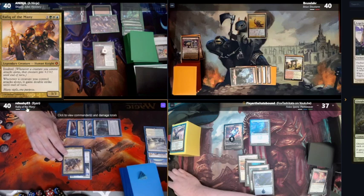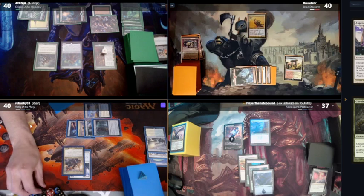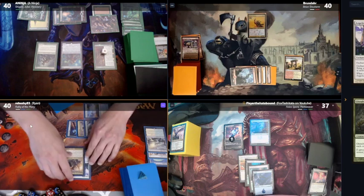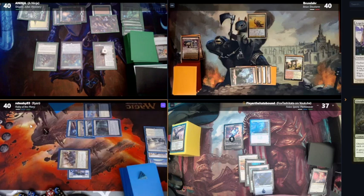Swing — he's flying and first strike. Roll a D6. One, two, three, four, five, six. It's a three. So Brundar, I'm coming at you. It's a four — it's a four. It's 16 commander damage in the air. Jesus Christ.